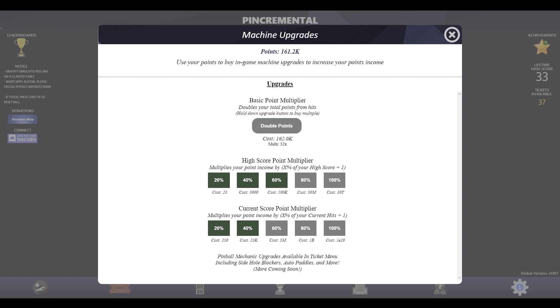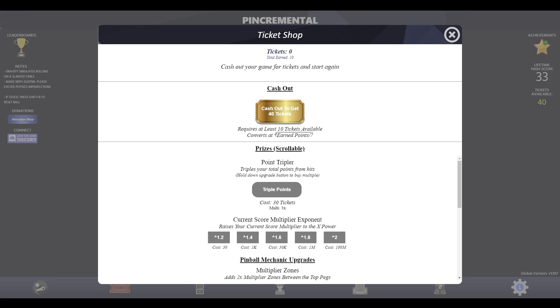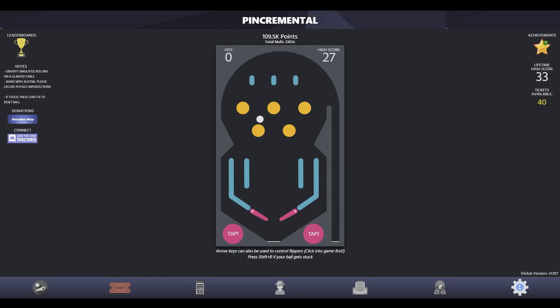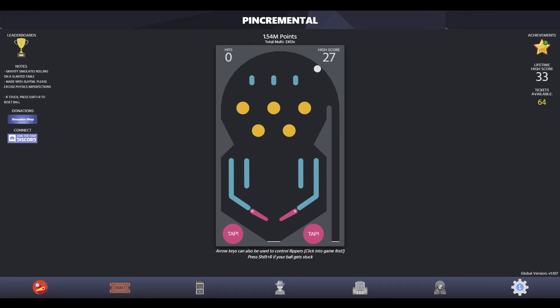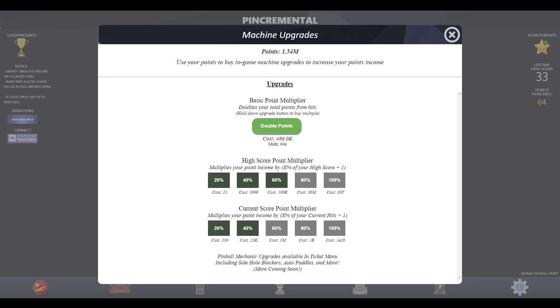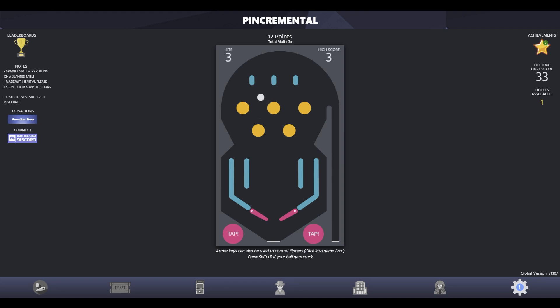Let's go ahead and double our points here, and really shortly we'll be able to get 60%, then double it there. 5 million to get this one. The current score multiplier is better, because you're not going to get a higher score unless you do way better. Once we're at 50 tickets, I might catch up with you guys. I actually went to use the bathroom and came back — we're already at 64 tickets, which is great. 1.54 million points. We're now up to the power of 1.2, which is a much greater increase than what we had before.